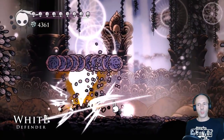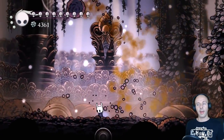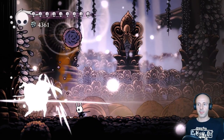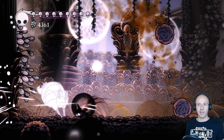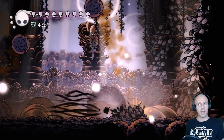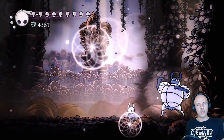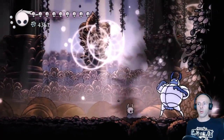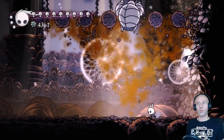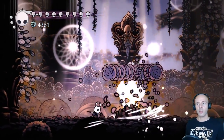The White Defender is pretty much the same fight as the Dunk Defender. He's quite a bit more tanky and has a couple more attacks, but your strategy should stay the same. The most dangerous attacks are the ones where he creates spikes from the ground. If he punches the ground the spikes appear only in a short radius around him, so simply dash away. If he dives into the ground however the spikes will spawn across the entire arena, so you should either go above them or shadow dash through them.